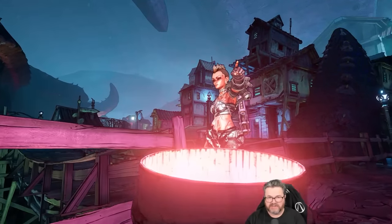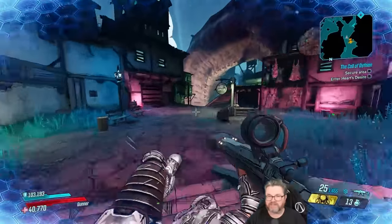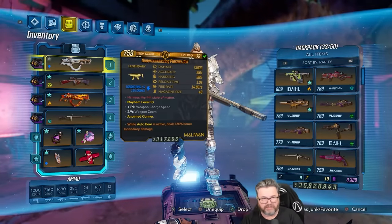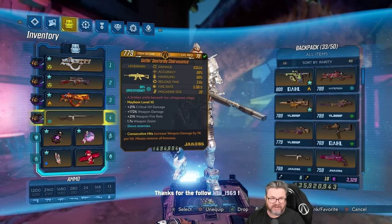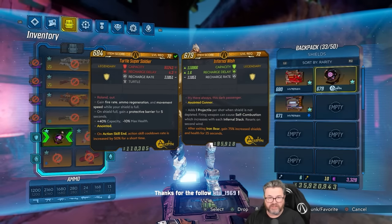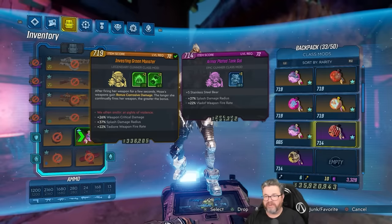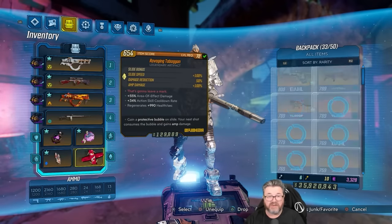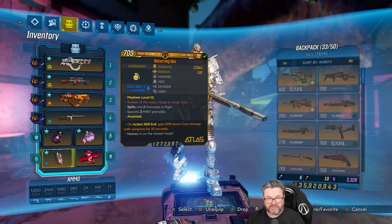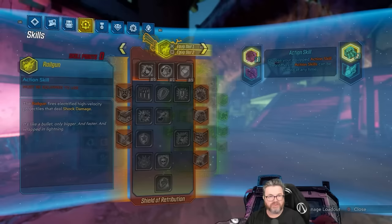Welcome back everybody, it is day number five of the ultimate Mama Bear Mo's and today we got some stuff to farm. We've already hit max level a couple days ago. We got ourselves a plasma coil, purge embers, purge clairvoyance, a super soldier, infernal wish, a bunch of class mods — thank god for Loot the Universe. We got two plus-five class mods yesterday: one plus-five to Stainless Steel Bear and one plus-five to Scorching RPMs. We got a Toboggan with area of effect damage and a Recurring Hex, but we don't have perfect anointments for what we're doing.